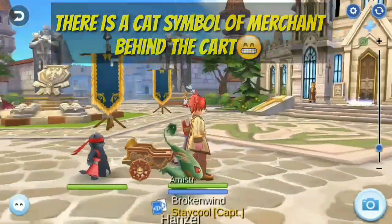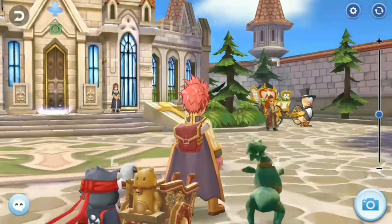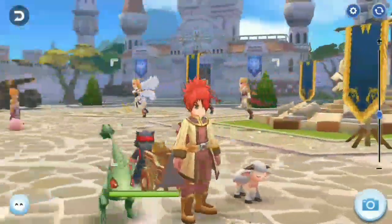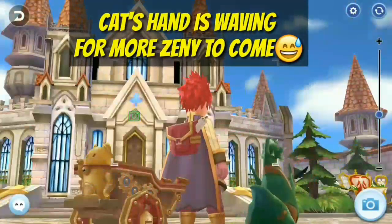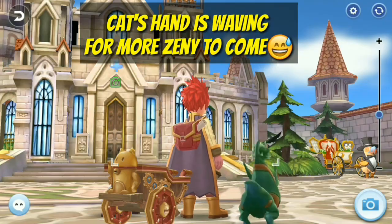There is a cat symbol of merchant behind the card. It's like a symbol of a Chinese lucky cat found in every merchant shop in the world. When I walk, the hand of the cat behind the card is waving — it's like the cat's hand is waving for more Zanny to come.